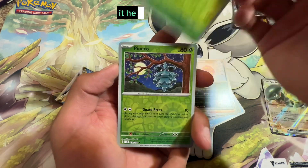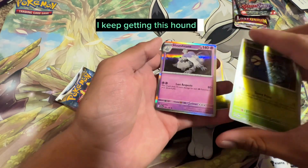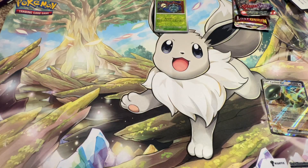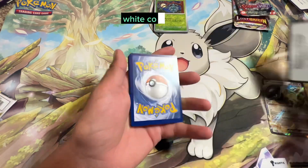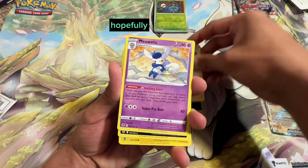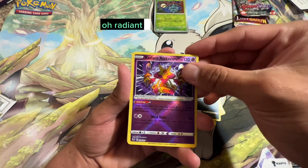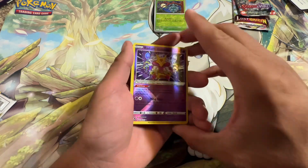I keep getting this Houndstone and I like the card, but I want to get more hits. Okay, Silver Tempest — white code card, one, two, three, four. Let's see what we get, hopefully we get that Lugia. I appreciate all your support — oh, Radiant Alakazam! We got a Radiant, which is nice.